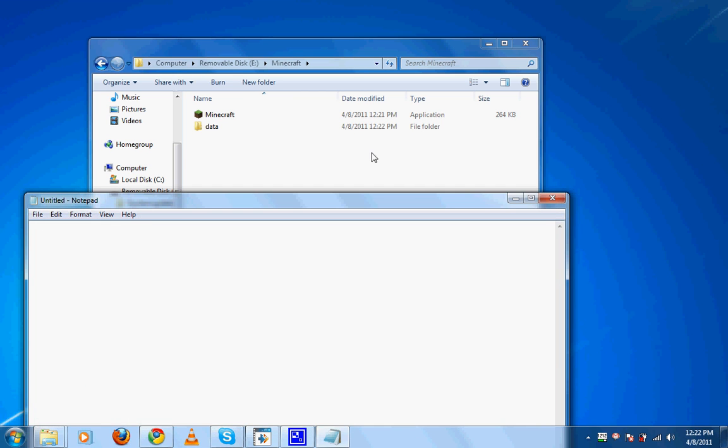Now you can type in what I type. There will be some things you can change and customize for yourself, but if you do exactly what I do, it will work fine without any problems. Type: at symbol, echo, and the word off with a space. Then echo, and you have to do it in the exact same case I do — just do exactly what I do, same case and you'll have no problems. Then type: Loading Minecraft dot dot dot.